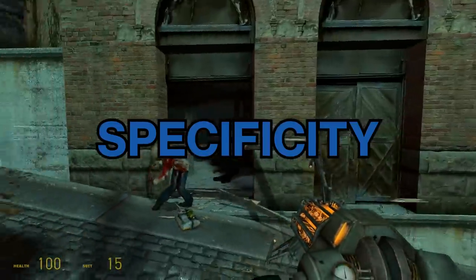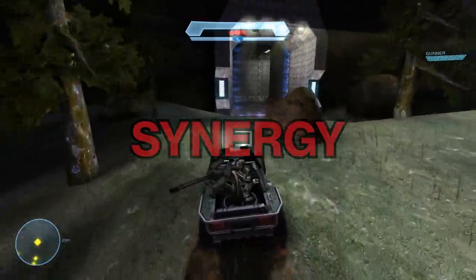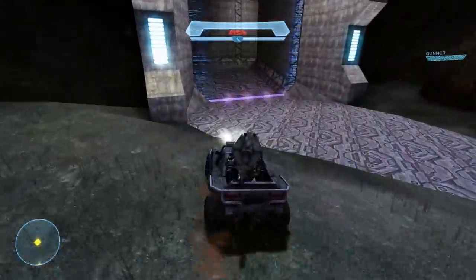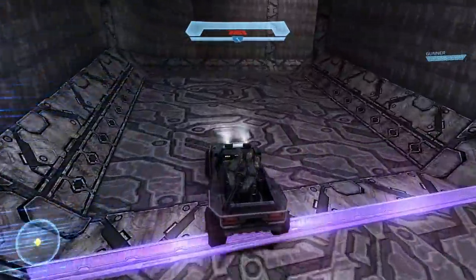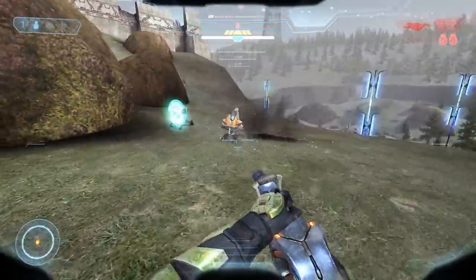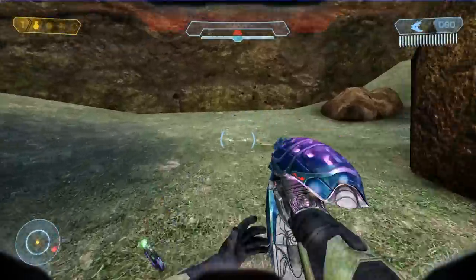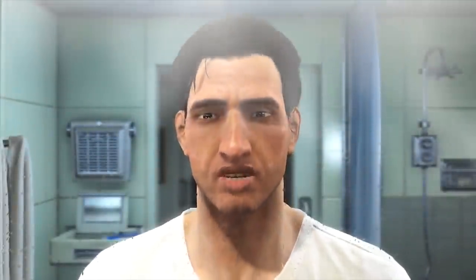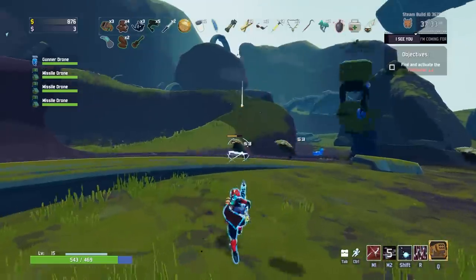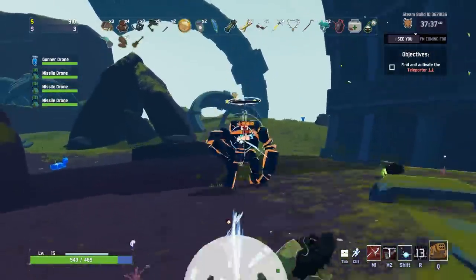Difficulty, specificity, personality and synergy — four key qualities of good enemy design. But there's something else, isn't there? It's all well and good taking notes on good design, but that's not very useful if we don't try and understand what links these different qualities together. As you might have guessed, that particular thing has been staring us in the face this whole time: a truly great enemy isn't designed around difficulty, or synergy or anything else, but around the player.